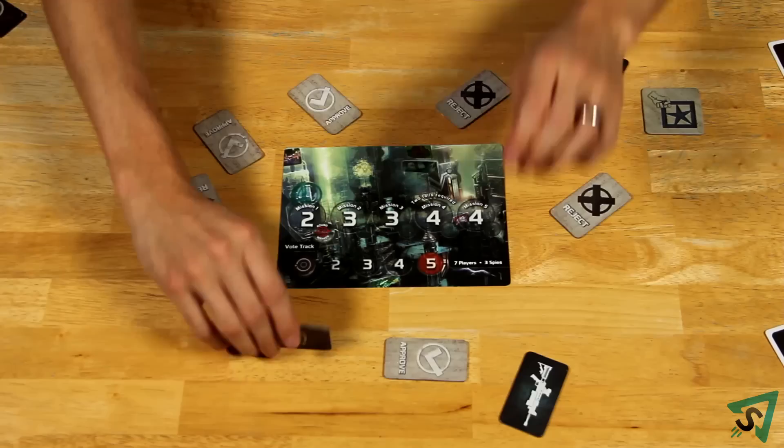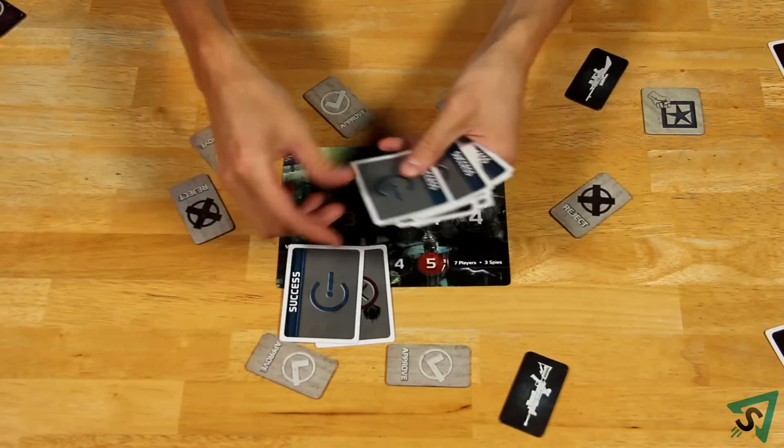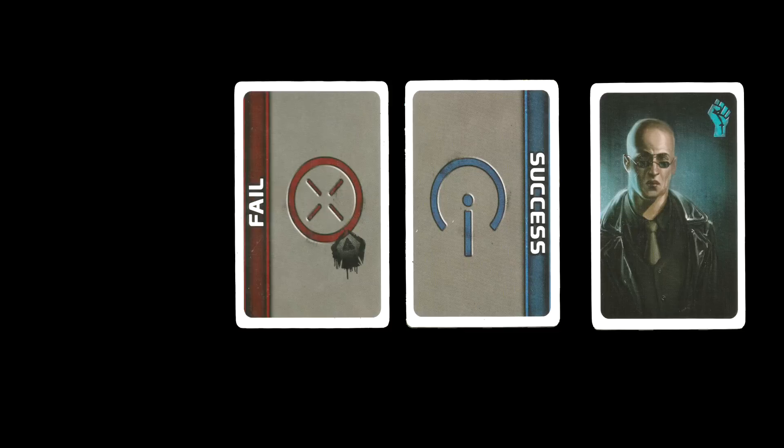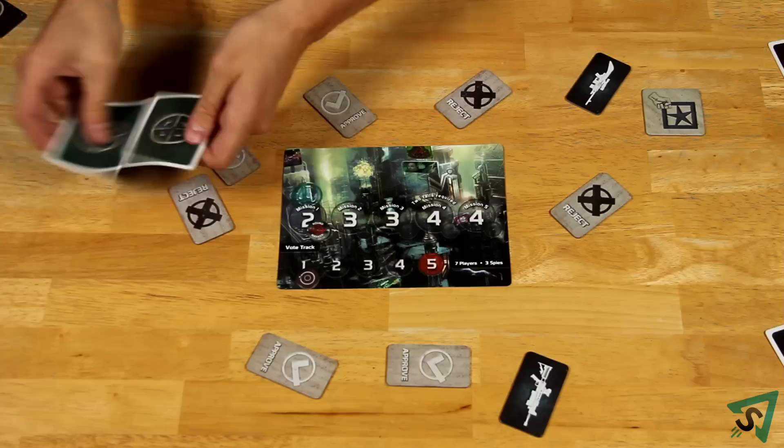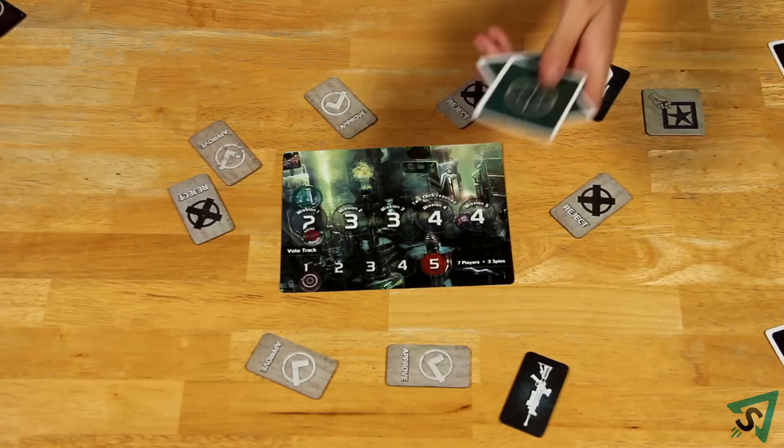If the majority approves the team, then each member of the team is given two mission cards — one success and one fail. If the player is on the blue resistance team, they must turn in a success card face down. If a player is on the red spy team, they may choose to either turn in a success or fail face down. Once all the team members have turned in their mission cards, two separate players must shuffle them.